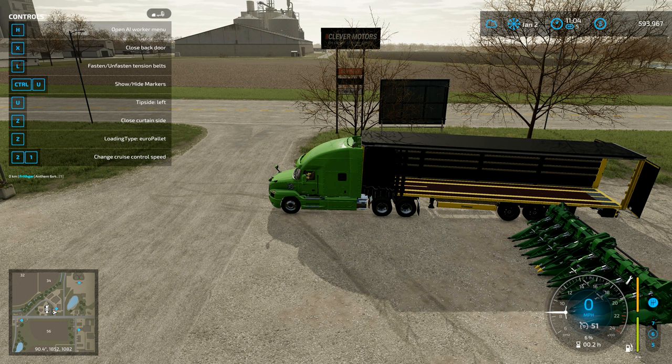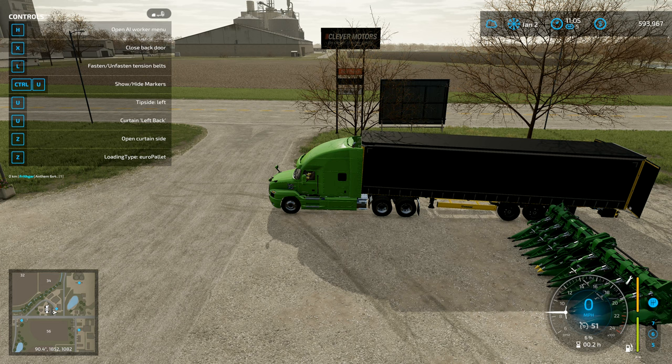Tip side left, curtain left front - that's U. Curtain left back. And then you press Z to open those. So we open the curtain and they move them up like that. And then we can move them up to the back as well. We've got the loading types - we've got Euro pallet. We're closing up the curtain sider right there. If I press Z... let me close the back doors. Curtain left back, open curtain side, curtain right front, curtain right back, curtain left front.